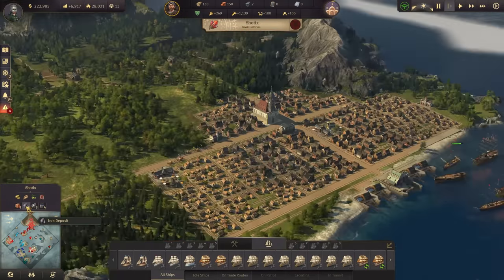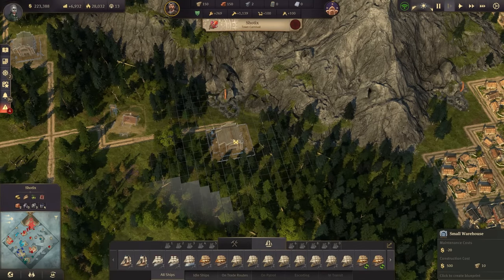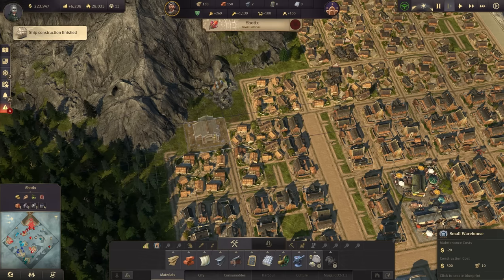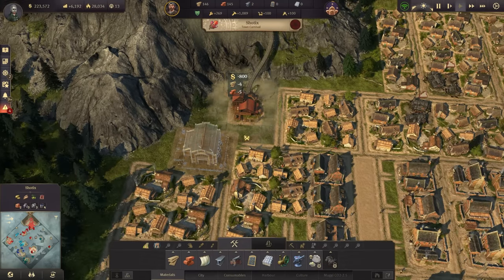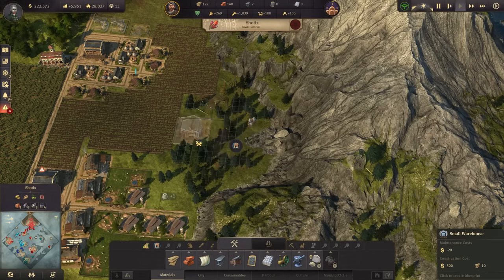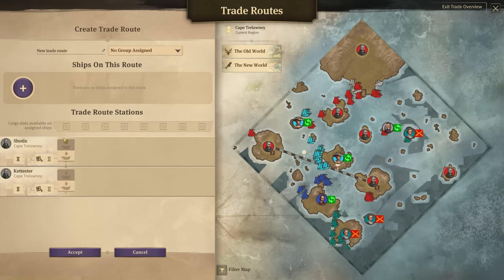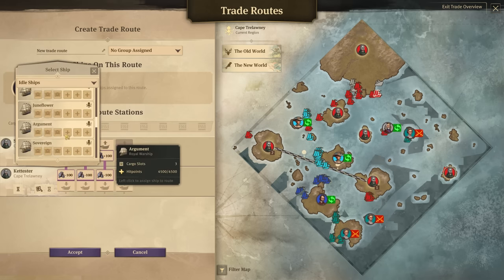Shotics still has three iron deposits available and enough workforce, so I'd like to get the iron production up and running for these guys. There's an iron deposit here - probably need to destroy some things, but actually no buildings are in the way, so we can just happily build the next mine together with a warehouse. We do the same thing here, we have plenty of materials for all of that - number three done over here as well with a mine. Now we just need to create a new trade route from Shotics to Katester with the iron ore.